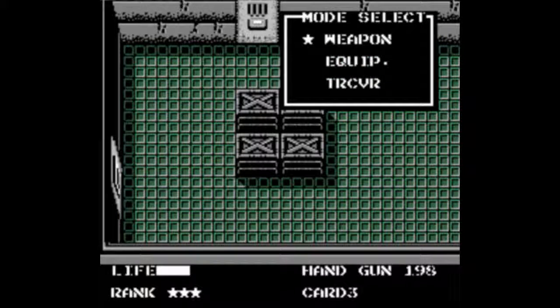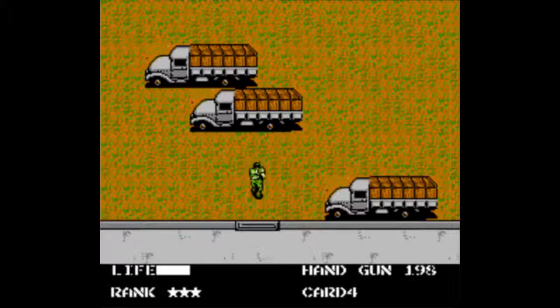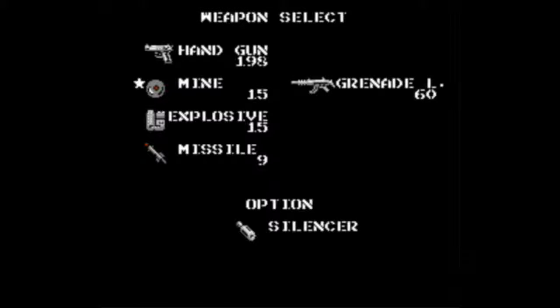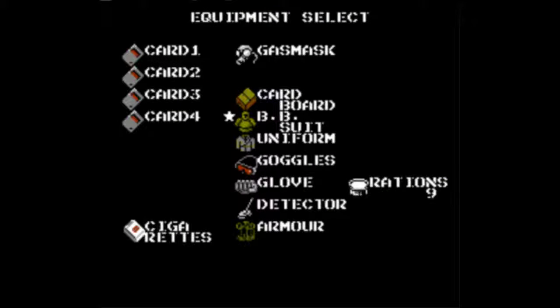Now we want to exit building one and we are entirely done here — we never have to come back. Get card four and head north. We want to continue north to where the ration truck was and I'm going to do another ration farm session to have max again, because rations are good, especially when enemies drop them when you have none. Equip the mines and the mine detector. There are mines — don't step on them, they hurt.